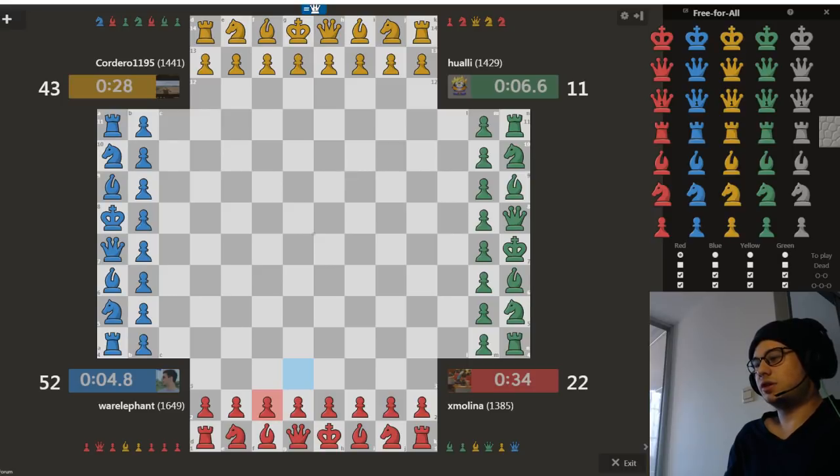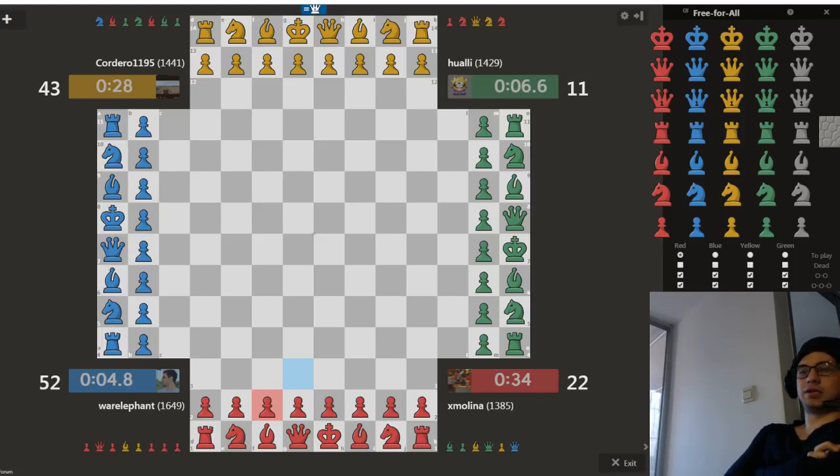The first thing we should address in talking about king safety is the idea of castling. I'm not just talking about castling in terms of the actual move — there are also other ways to castle, like castling by hand. And even after you've castled, you can continue to make a slightly more castled formation, building a castle around your king after completing the formal castling move.